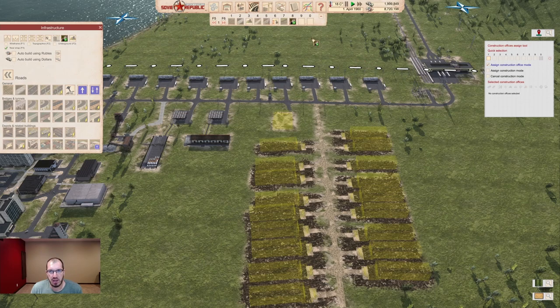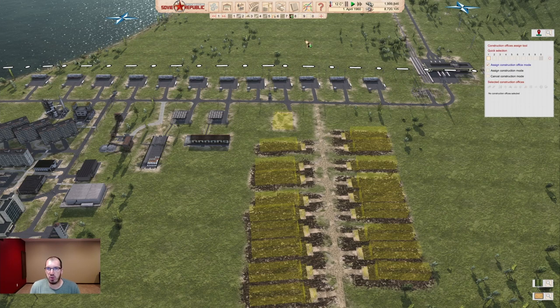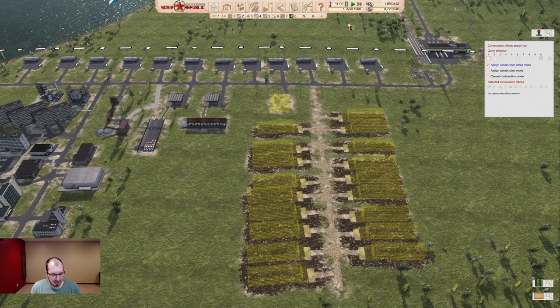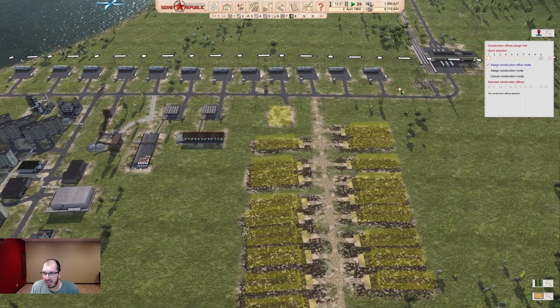Construction Office Assigned Tool — click it. First thing: you can assign it to your hotbar. I have it assigned on eight. You don't have to go to your construction menu every time you want it — just press your hotkey. There's a quick selection from one to zero, and these are all hotkeys. You can use your number keys to select different groups. You have to keep track of what group is what, but it's really not that bad. There are three options and groups to manage.